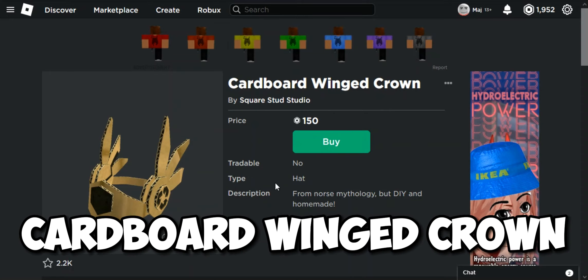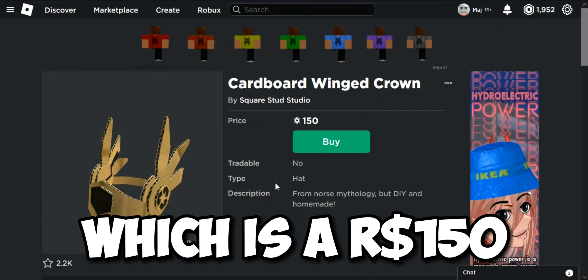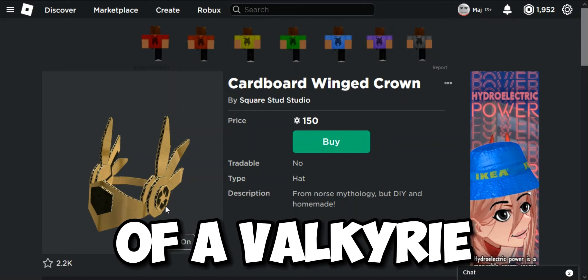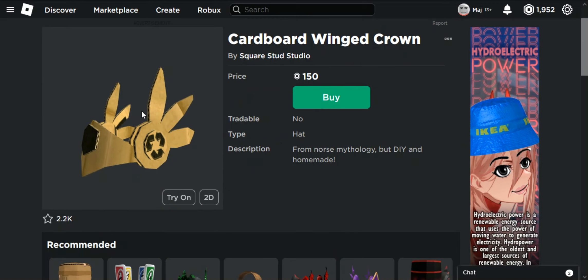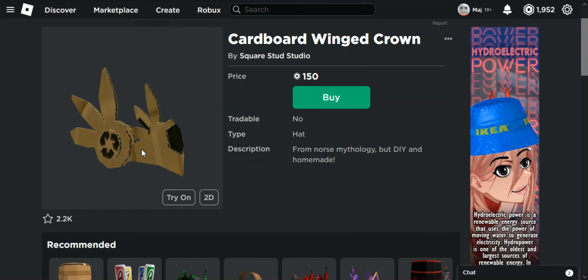Today I found this Cardboard Wing Crown, which is 150 Robux. It's a copy of a Valkyrie — a cool custom Valkyrie. It mimics the Valkyrie style with a cardboard design, and in my opinion it looks very cool.